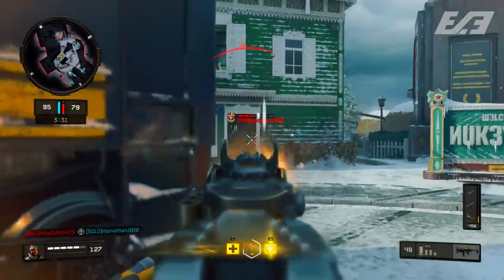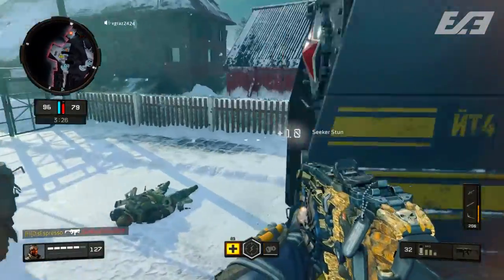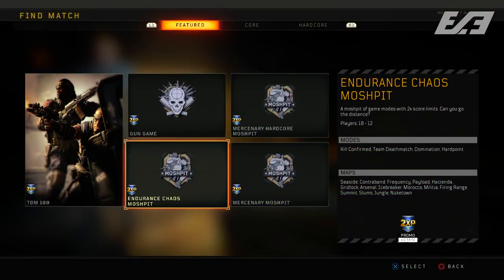We also have Quads on deck for this week's featured playlist in Blackout. There's still no limited time mode, and IX remains the default Zombies option in the quick menu. Additionally, Gun Game was not removed contrary to what was detailed last week in the blog post and Reddit update notes — it's still there in the featured playlist tab. Endurance Mosh Pit from last week is also still available in the featured tab even though it's no longer in the quick menu.